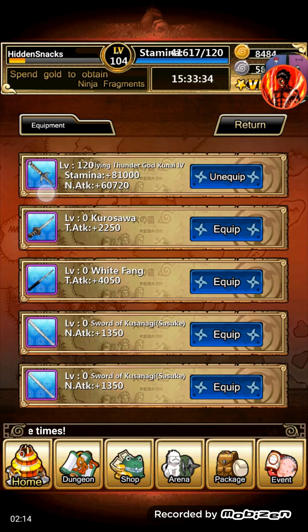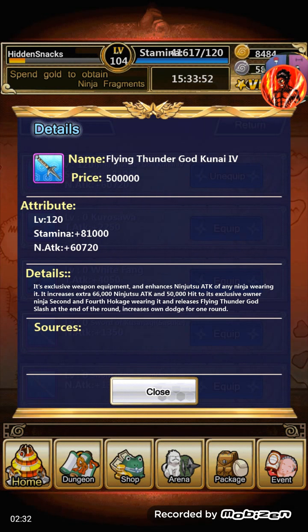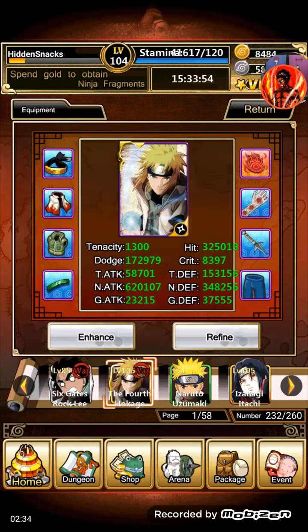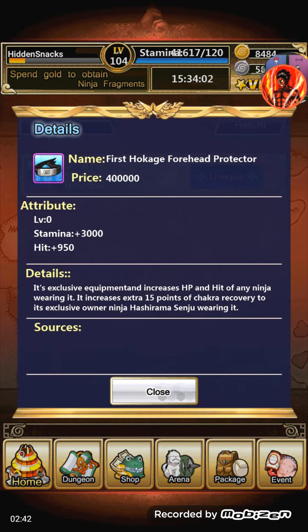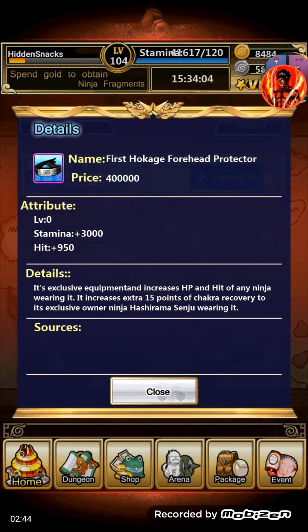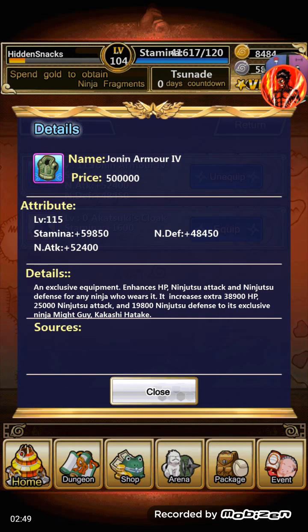And then his weapon, of course, is the Flying Thunder God Kunai. It gives him ninjutsu attack, hit, and stamina. It also releases Flying Thunder God Slash at the end of the round, which increases his dodge for one round. So that's all of his equipment. For Lee, basically what I did was take equipment off a guy and put it on him. This one here is just the First Wakage's Forehead Protector — I haven't leveled it up or anything, I just want to put some on him.